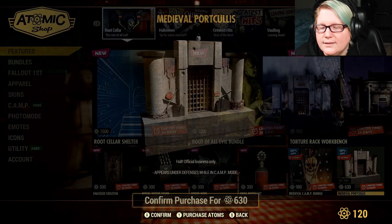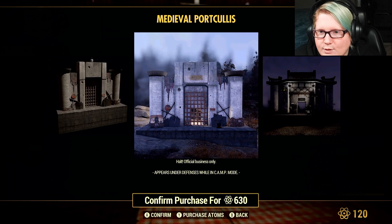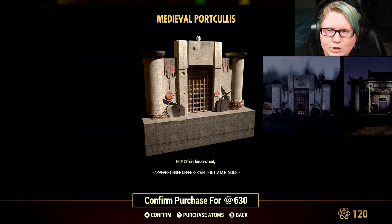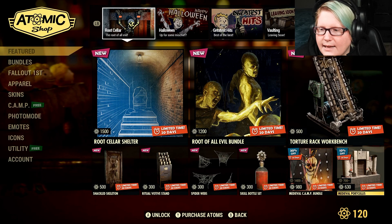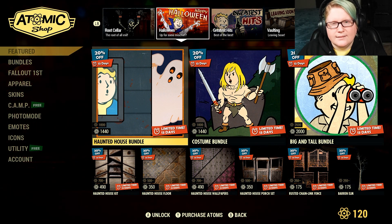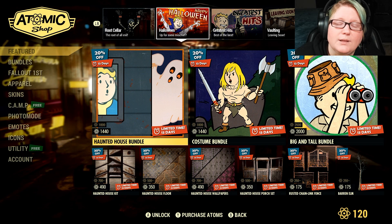10% off the medieval portcullis — I'll go with portcullis. This is not a prefab, it's more like just the front, almost like a facade type thing. Correct me if I'm wrong — I feel like people had a problem with it when it came out last time because they thought it was a prefab. Let me know if you have it and what you think in the comments below.